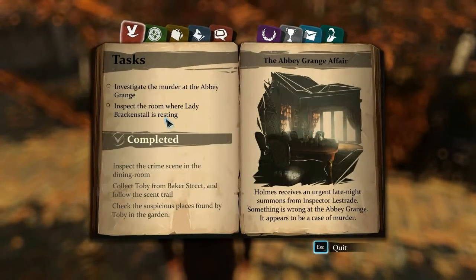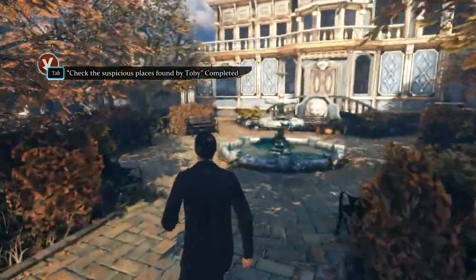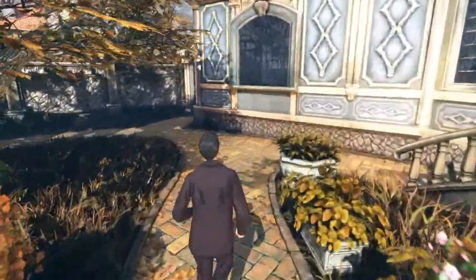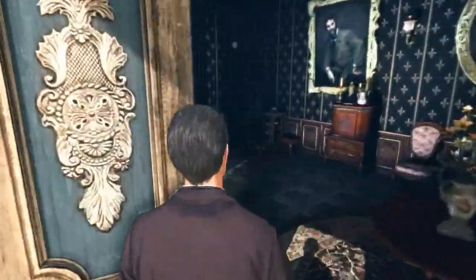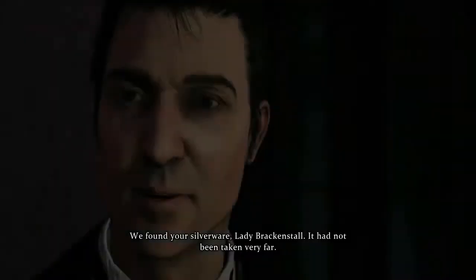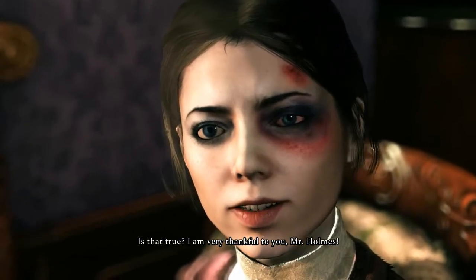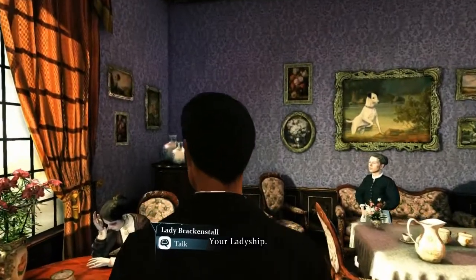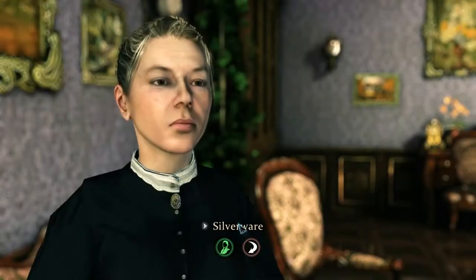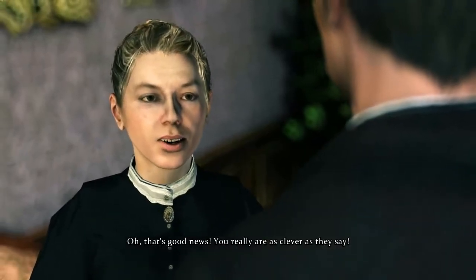Check the suspicious places found by Toby - completed. So what else do we have to do? Inspector, room where Lady Brackenstall is resting, investigate a murder at the Abbey Grange. Is there something else? Dialogue about the silverware. Yeah, we found your silverware - there's that. It had not been taken very far. I am very thankful to you, Mr. Holmes. Your ladyship. We found your mistress's silverware. Oh, that's good news. You really are as clever as they say.